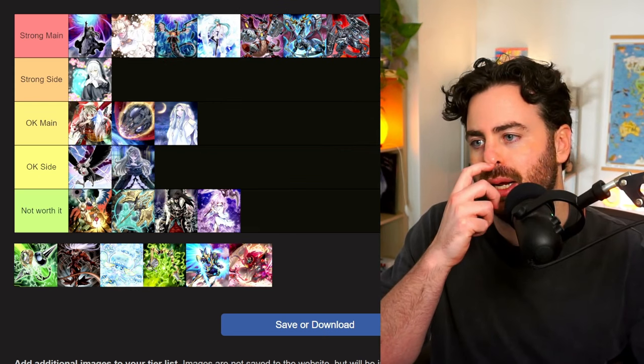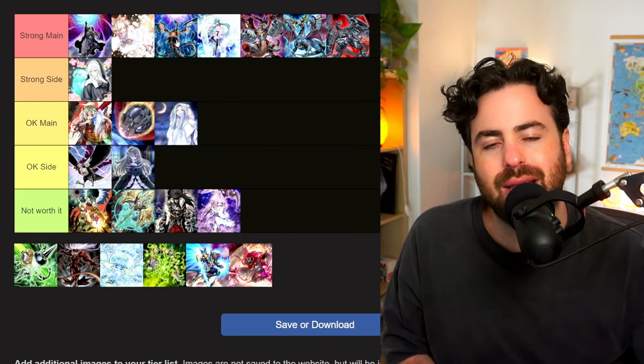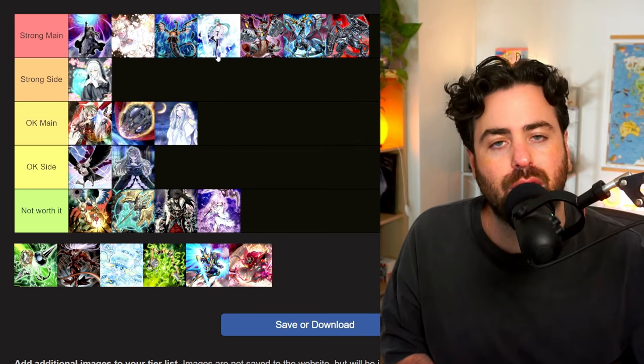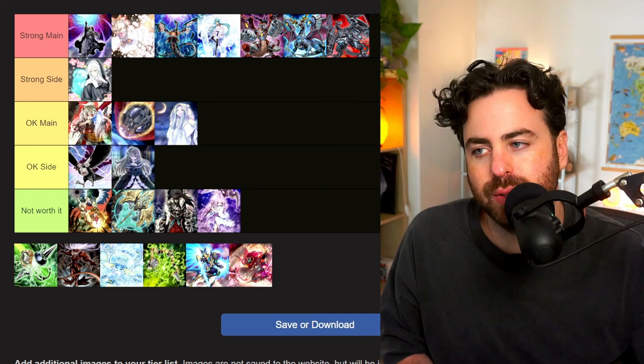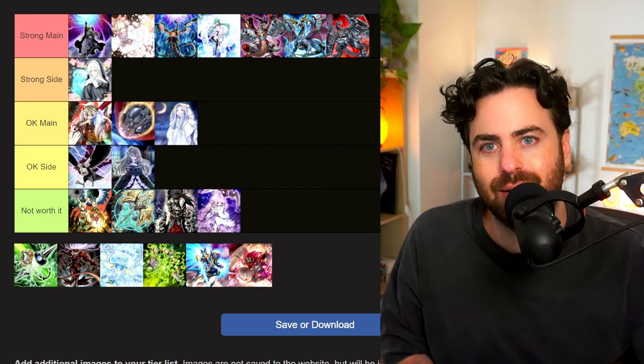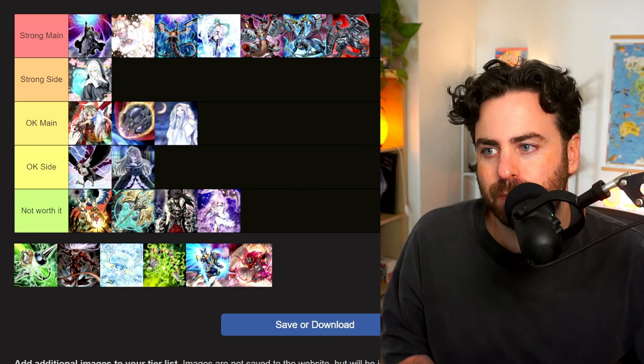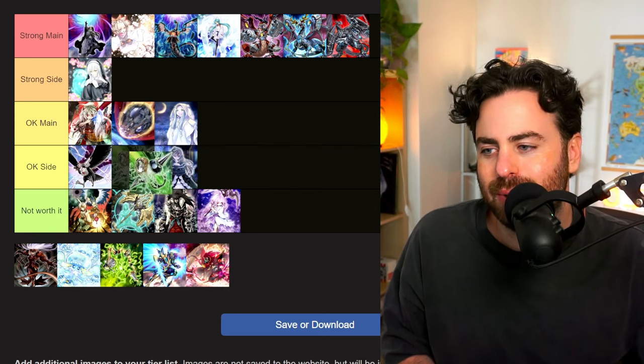Ash, Imperm, and Valor are still strong main — all still goated. If you have a deck that runs hand traps you put three Ash, three Imperm, and three Valor before everything else. These are the holy trinity right now — exceptionally good.